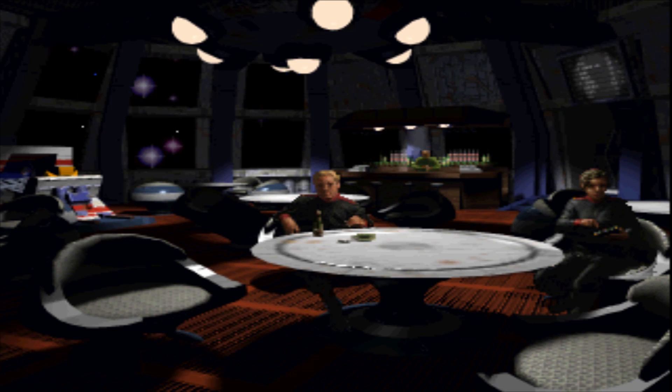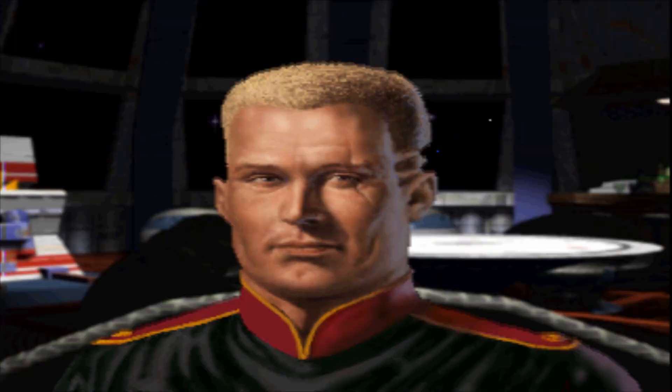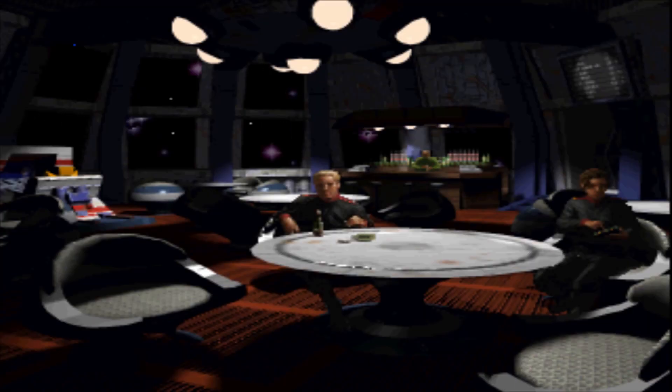They also give tips on how to approach certain ships of the Kilrathi. Let's talk to Iceman — this guy looks like a psycho, really. 'Let me give you a tip, kid. Never rush a Jalthy head on. A Jalthy carries six front-mounted laser cannons. First shot takes out your shields. Next, they'll blow you through the cockpit into the reactor.'